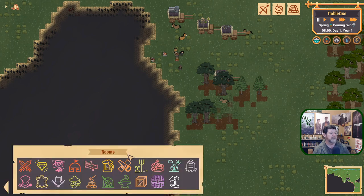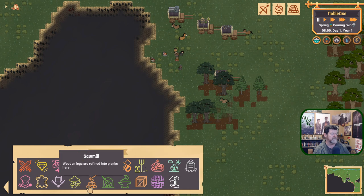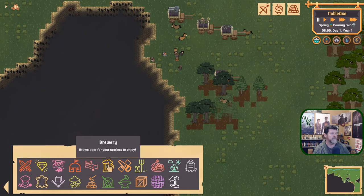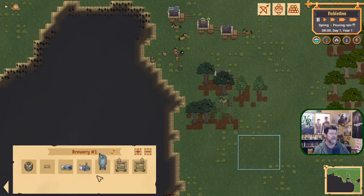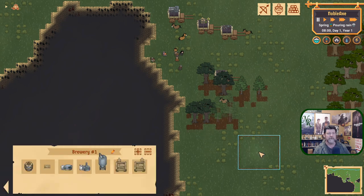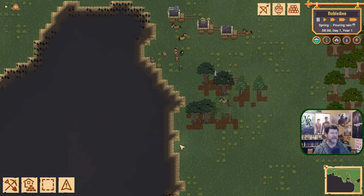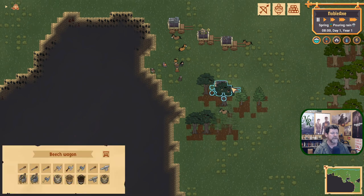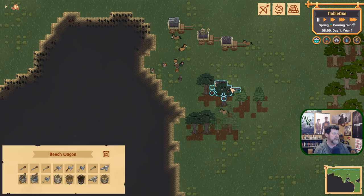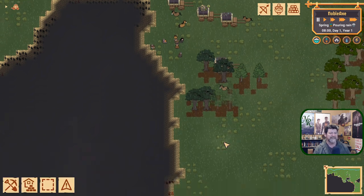Otherwise, Rooms — which is very Dwarf Fortress-like. All the different types of rooms: create a space and build the room in there, click on it and you get the furniture that's allowed in that room. Pretty simple once you get used to it. So let's dive in. I'm going to set up a few things before we get going. We have a fourth wagon hiding over here with more tools, buckets, cauldrons, barrels, that sort of thing.